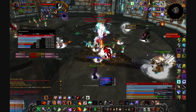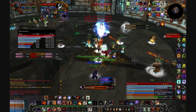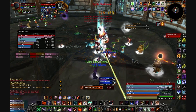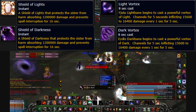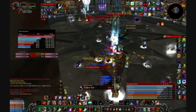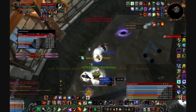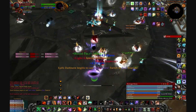Now, with the mechanics of the fight out of the way, let's talk strategy. Raid and tank damage in this fight are moderately low. The difficulty from this encounter comes from your raid's ability to handle Shield of Light and Darkness, and Light and Dark Vortex. The variation in strategy we'll talk about primarily revolves around the different ways raids will manage these shields and vortexes. So let's start with what I think is the safest, most standard normal mode strategy.